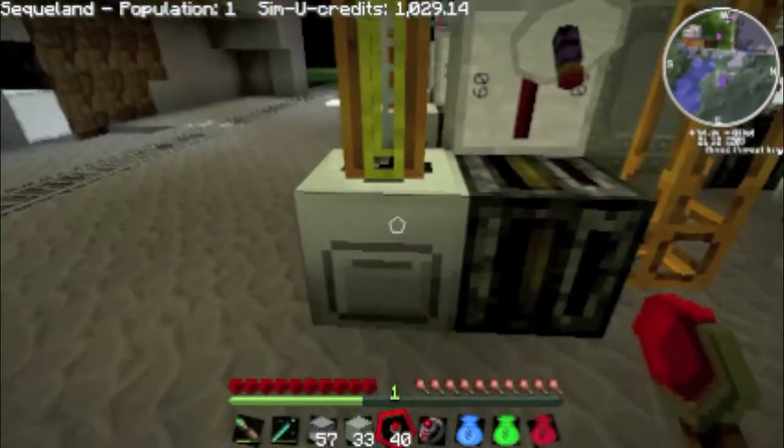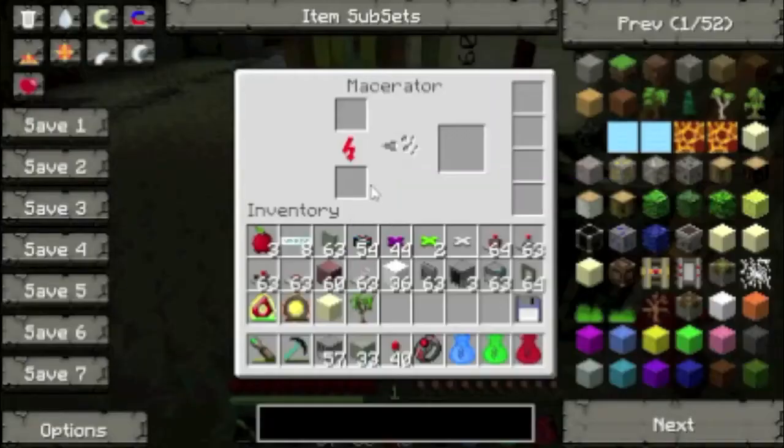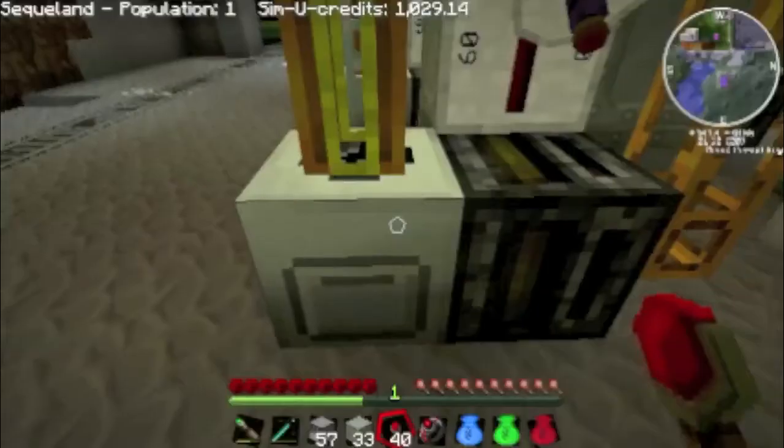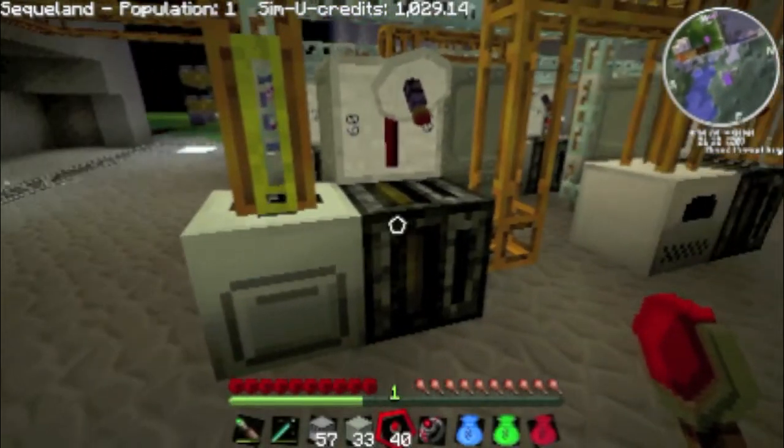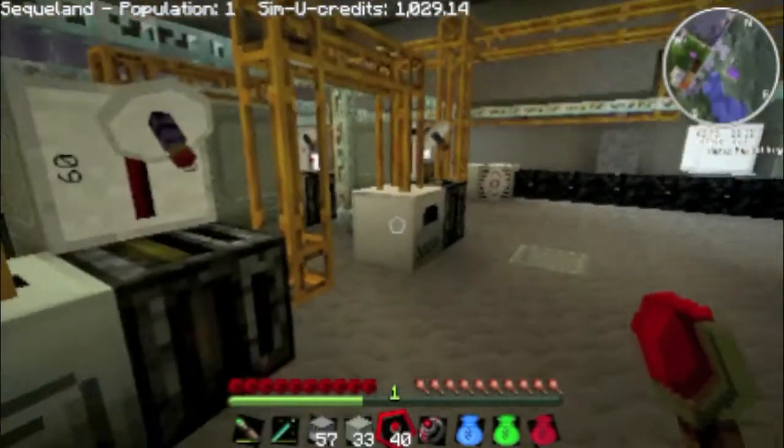It goes first of all into a macerator. If you don't know what those are, they basically turn a single block of ore — like gold or whatever — into two piles of dust. So you end up getting twice as much rather than just smelting it straight away — you get twice as much gold.